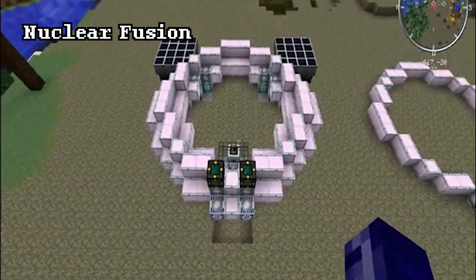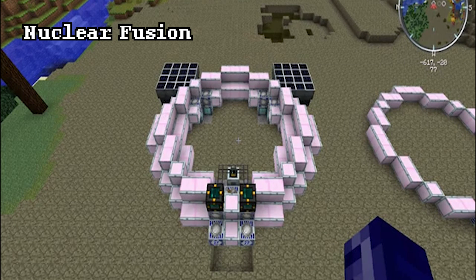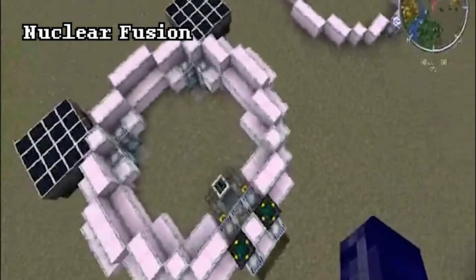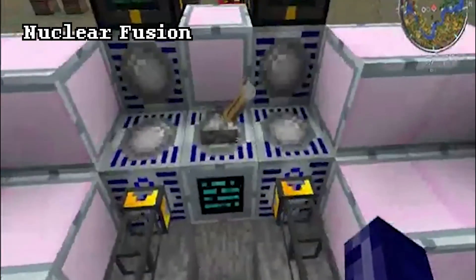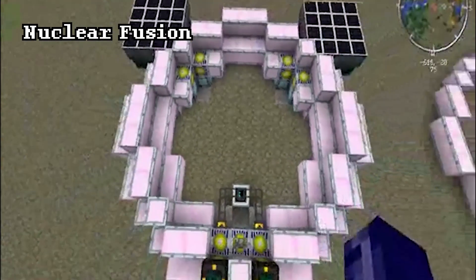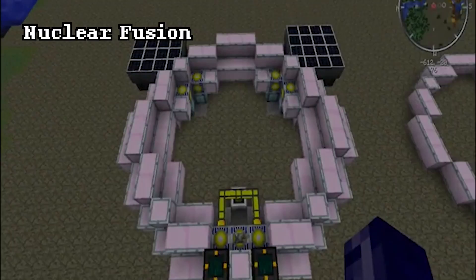But you know what's better than splitting an atom? Fusing two atoms together. Affordable fusion reactors have not been invented yet in real life, but in GregTech it is much more simple. You get to tier 7, ludicrous voltage, and build a massive donut with high-tech blocks. Then you generate plasma by fusing two elements together, and then you put that plasma into a plasma turbine, which generates millions of energy units per tick.